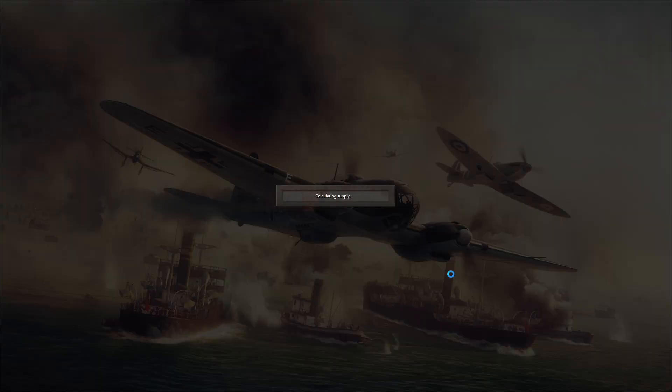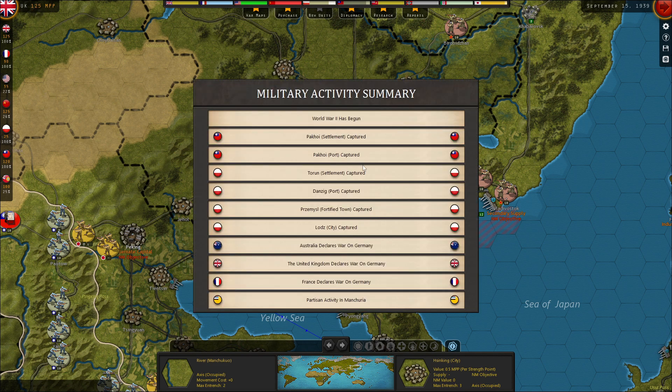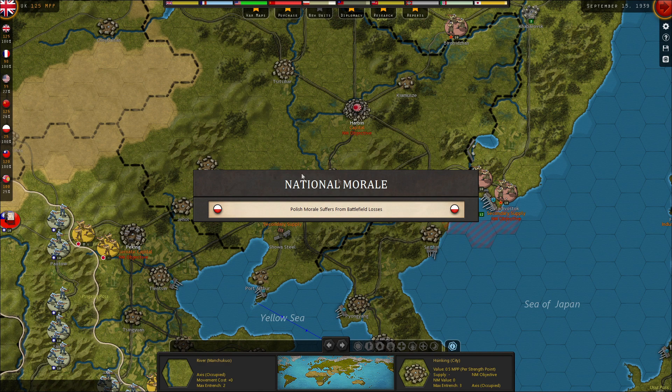There's also partisan activity in Manchuria. When you take something over that doesn't really belong to you — like you've conquered it — if you leave a city undefended by moving units elsewhere, partisans can hurt your supplies, which can hurt your MPPs — your global currency. And you can get free partisan units if you are the side that that tile belongs to. Two Chinese places and four Polish places were captured.